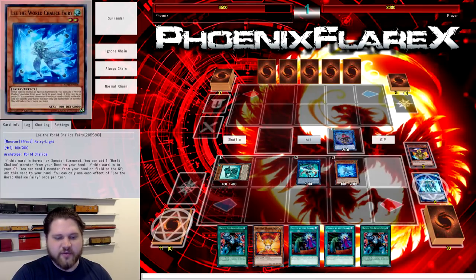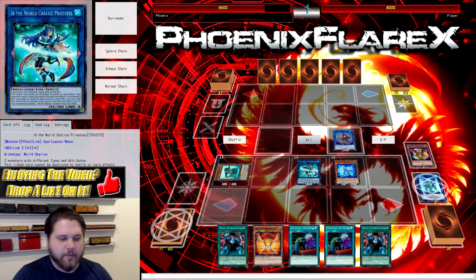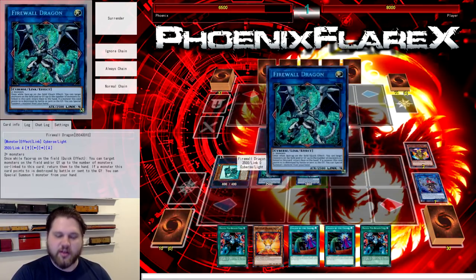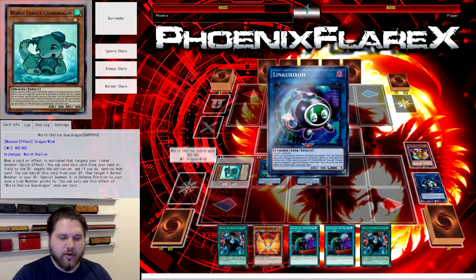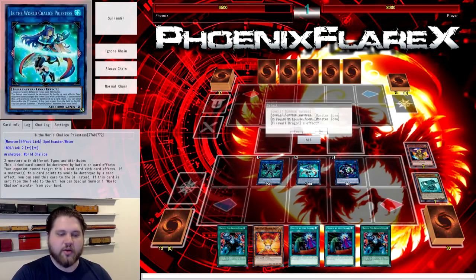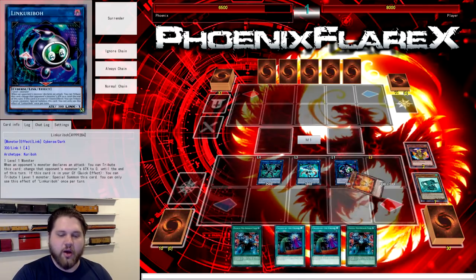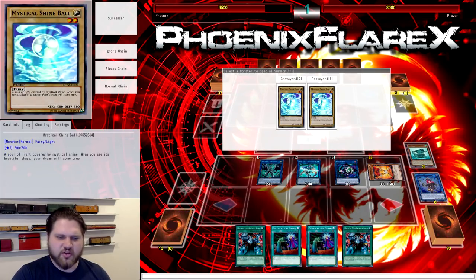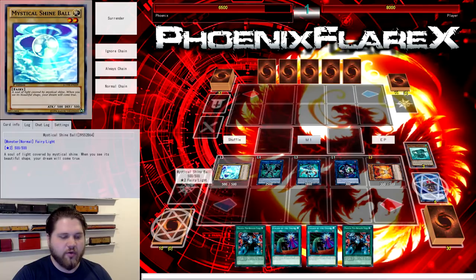Basically, you have to structure where things go based on where Firewall Dragon is going to go. Speaking of Firewall Dragon, you link Summoned Sorceress and the Lee that's left over into Firewall Dragon, and then you activate the Link Karibo engrave, tributing the Guard Dragon to summon the Link Karibo back, and then you trigger Firewall Dragon's effect to Special Summon from your hand — Special Summoning the Herald of Orange Light over here.